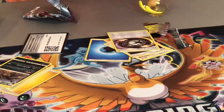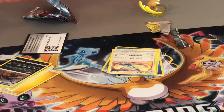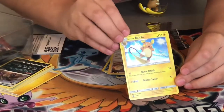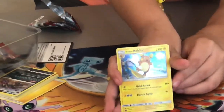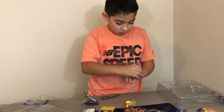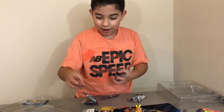I forgot to show off the card that was in the set — show off the card. That's insane — it's a holo. It's a Breakthrough holo. Raichu is on it — Raichu's my favorite Pokémon if you guys didn't know. She's my favorite.